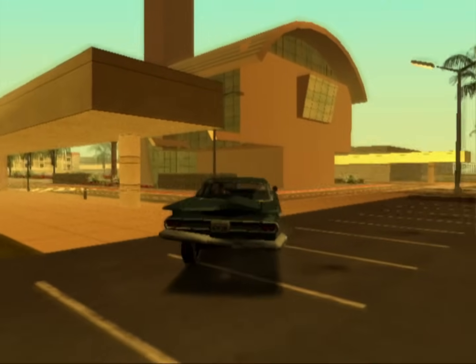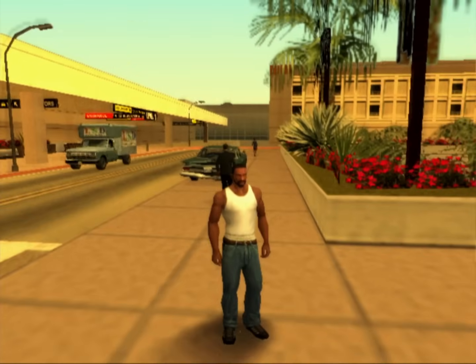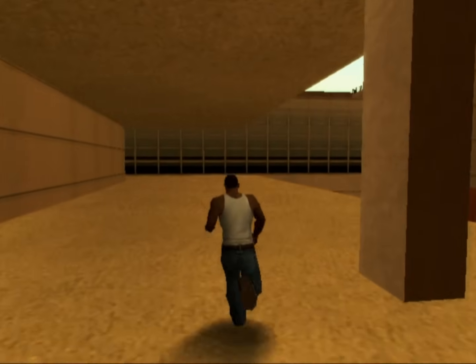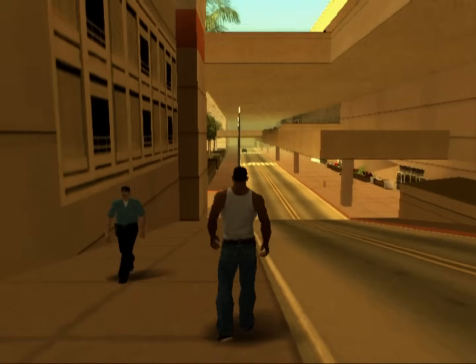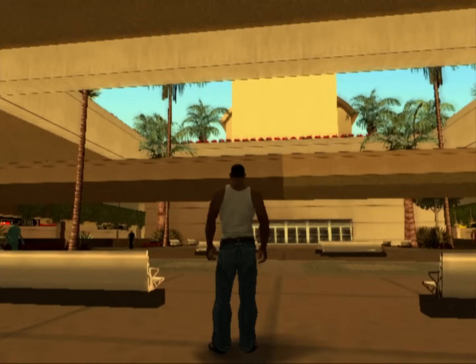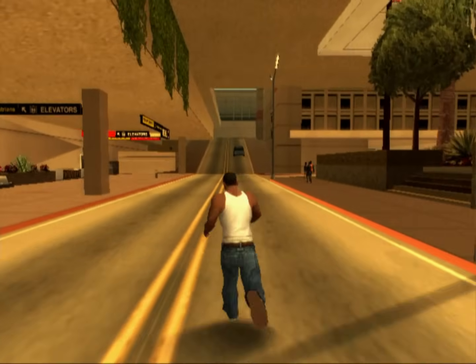There's an interesting bit of architecture at the Los Santos airport. There's all this, which is normal airport stuff — kinda nice looking, but nothing super special. Then I realized this whole area is layered. There's a ground floor beneath all this, and look at how thin the ground is on top — it's practically paper thin. Is this possible in real life? Is this loosely based on an actual airport in Los Angeles?